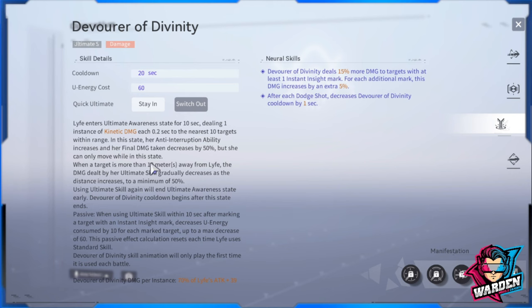When a target is more than 10 meters away from Life, the damage dealt by her ultimate skill gradually decreases as distance increases, to a minimum of 50%. The closer you are, the more damage. The ultimate state ends early if you use the skill again, and Devour Divinity's cooldown begins after the state ends. The passive: when using the ultimate within 10 seconds of marking a target with Instant Insight, energy consumed decreases by 10 for each marked target, up to a max decrease of 60.